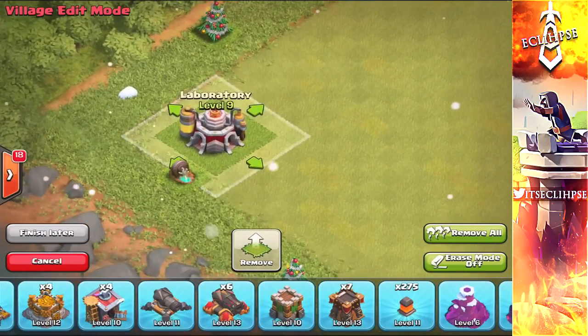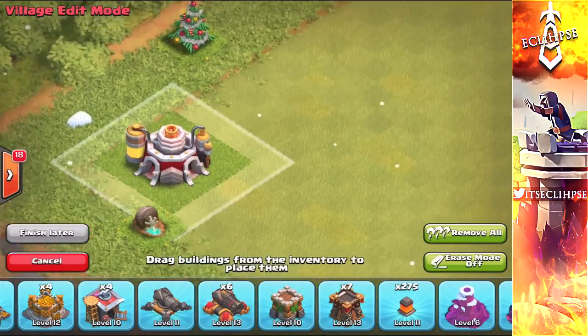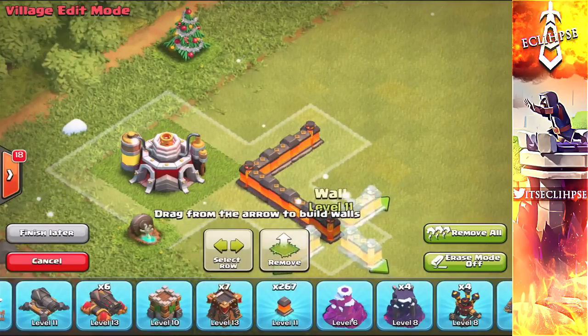So to start the base off, put the lab perfectly in the corner. I have a Halloween tombstone there so I can't fit mine perfectly, but once you have the lab perfectly in the corner, shift it up as I do and put a wall right there. Since the space isn't going to be centered, this is pretty much crucial for the start of the base build.